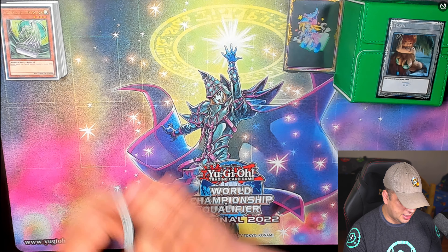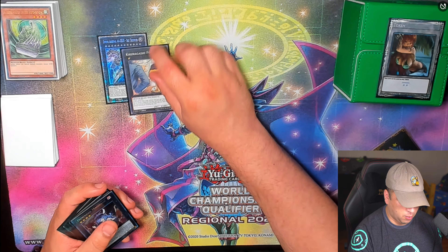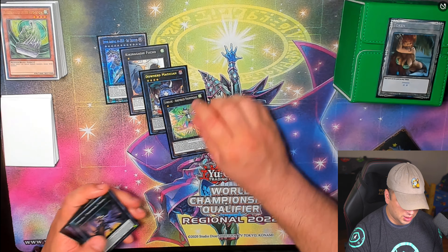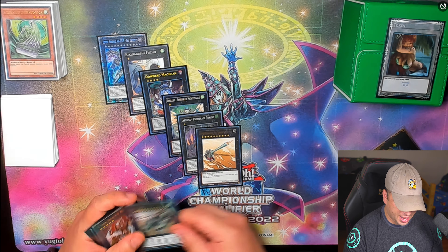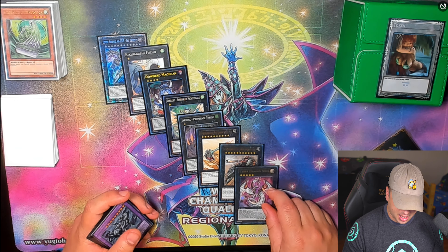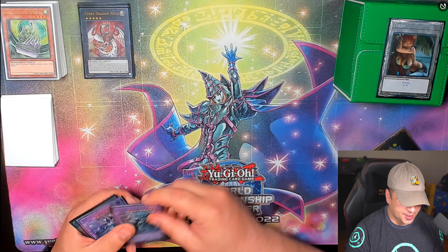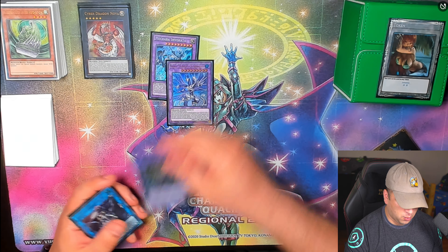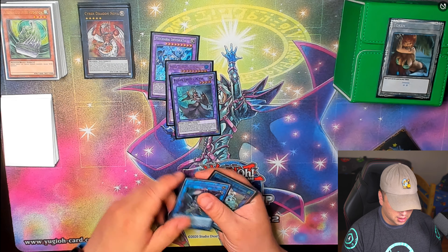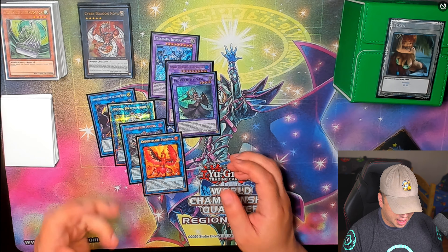For the extra deck we have one Zeus, one Fucho, one Downer, one Lyralisk, one Promenade Thrust, one Gustav Max, one Juggernaut Liebe, and one Cyber Dragon Nova. With Fusions: Mechaba and one Trishula. For links: Underworld Goddess of the Closed World, Appaloosa, Relinquished Anima, and Herald of the Arc Light — Phoenix.